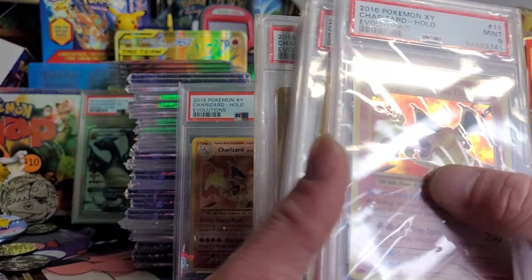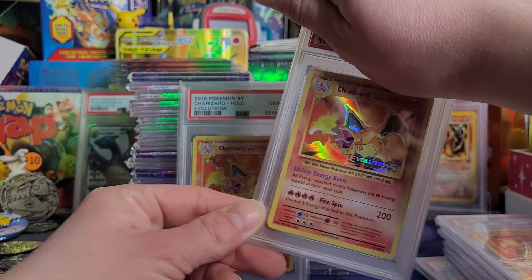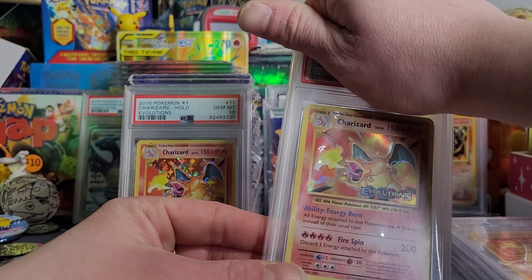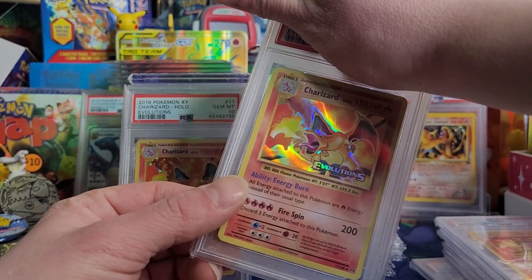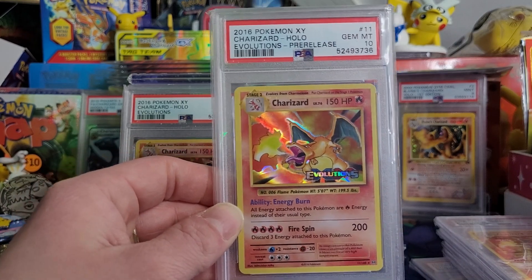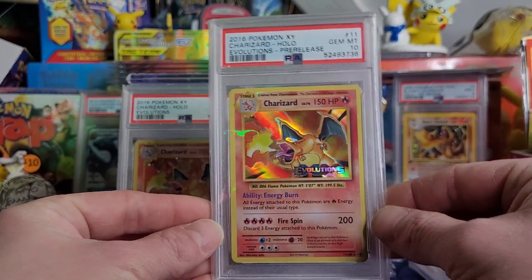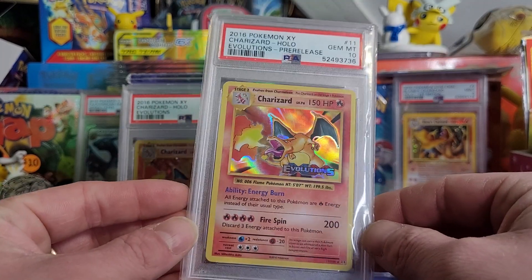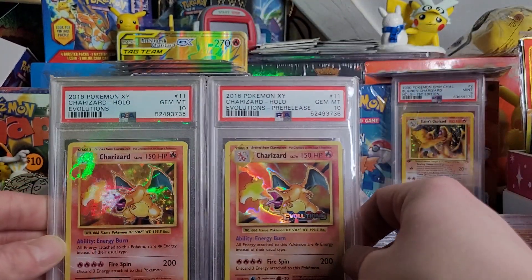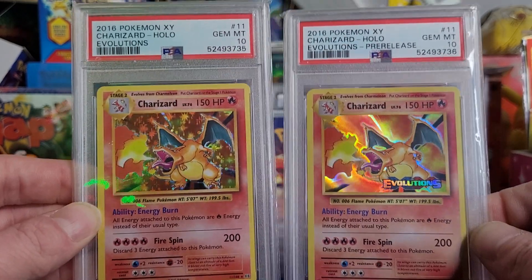Here is the last card. I sent five of these in the same submission — I had another one that got a PSA 8 that I sold to our boy Danny Phantom. I sent in two of the pre-release ones: one got a PSA 6, and then this one got the PSA Gem Mint 10, baby — Evolution's pre-release Zard. Look at that bad boy, so sexy with the Evolution stamp right there. When you're looking at that you know exactly what set it's from. And it goes with my regular Evolutions Gem Mint 10 — these are in sequential order, 35 and 36, the Charizard Brothers.